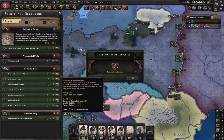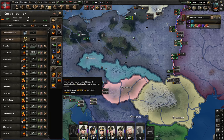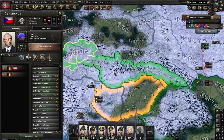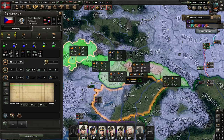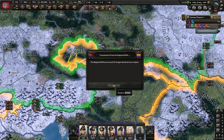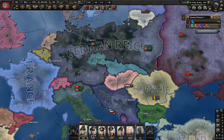Let's get the extra civilian factories — the earlier we get them, the more use we get out of them. This also goes for Czechoslovakia: the earlier we take them, the faster we can use their factories. On the other hand, if we delay, they'll be able to build more, perhaps getting some from focuses. Both paths are fine.